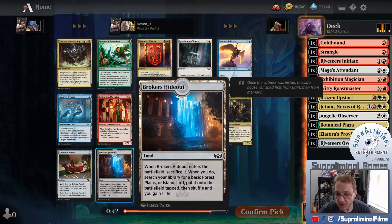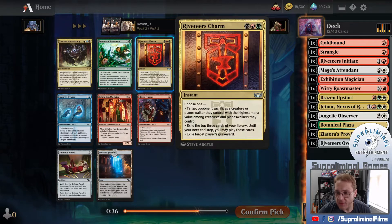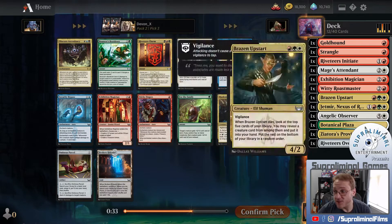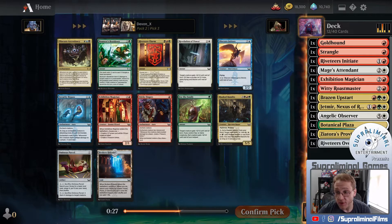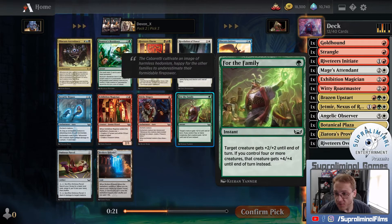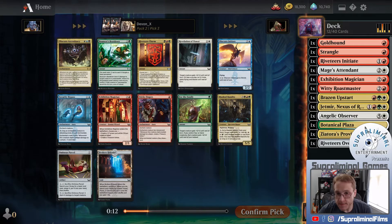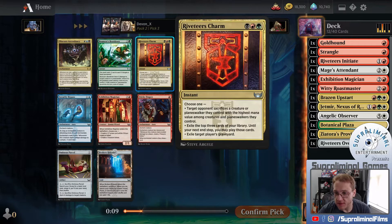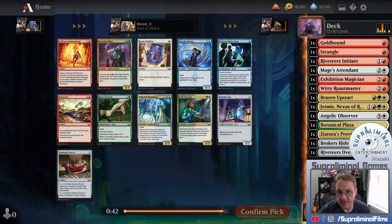We can do Forest-Plains off the hideout here. I see two charms that are not really castable, though the Riveteer's Charm is possible - we could get to black fairly easily. We could take another Exhibition Magician to go with our rare. For the Family is a decent enough trick and works well in this deck, but I think it has a high probability of wheeling. Hideout versus a charm - let's take the hideout and be disciplined.